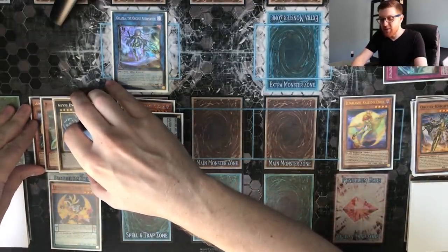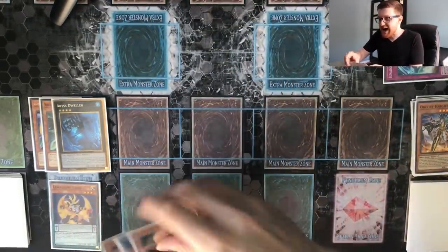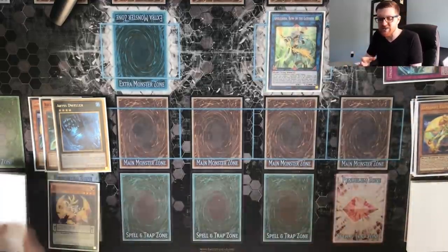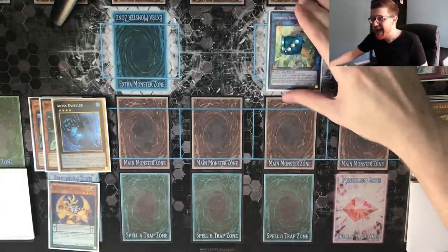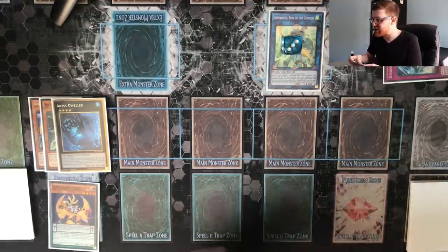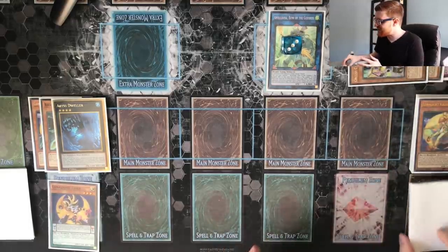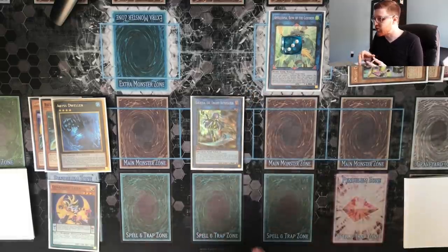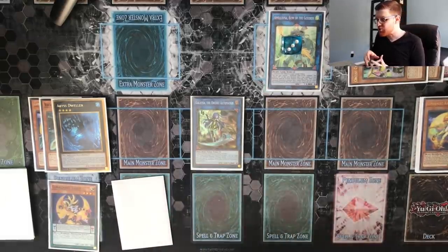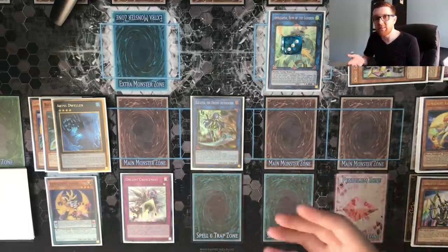From here we use Galatea, the monster we brought back with Tiger, as well as Forstrix to summon Apollousa, Bow of the Goddess for three. That means it's going to have 2400 attack and three monster negates — and we still haven't even done our Orcus shenanigans yet. We banish Orcus Nightmare from our graveyard, skip Harp Horror and go straight for Symbol Skeleton, banish the Skeleton to special summon Galatea from the graveyard. We use Galatea's effect to shuffle back the Nightmare and get a copy of Orcas Crescendo. Pretty sweet.